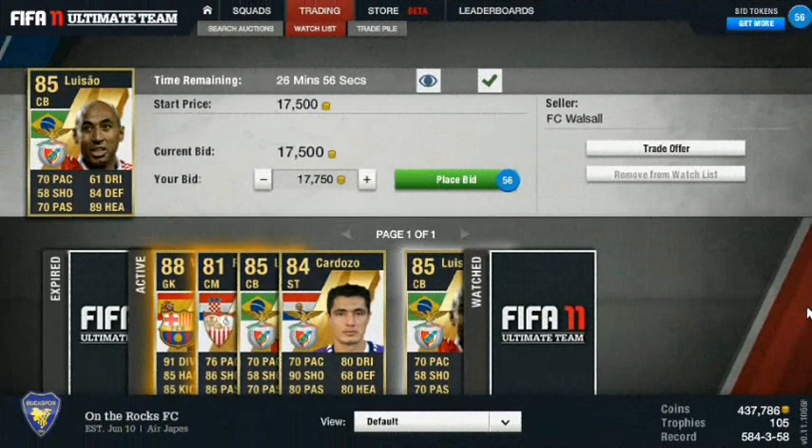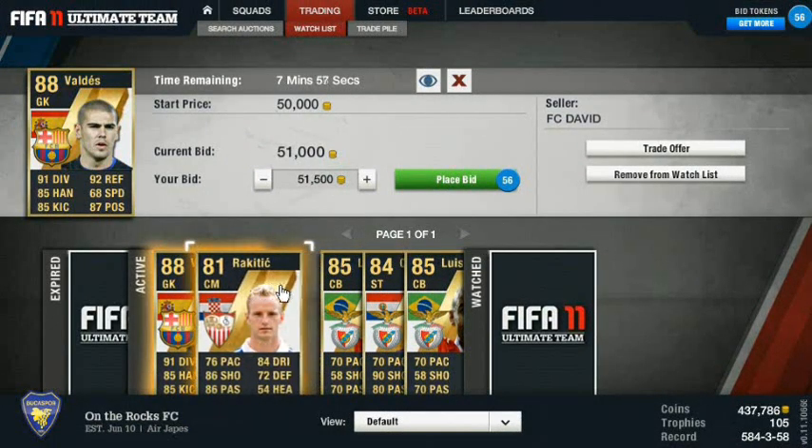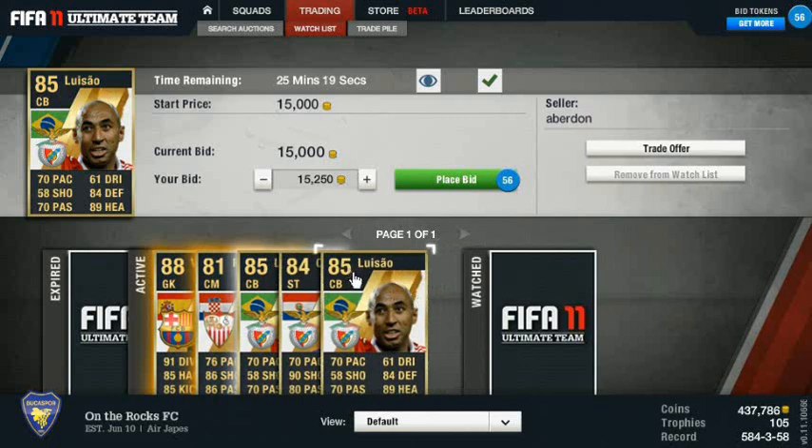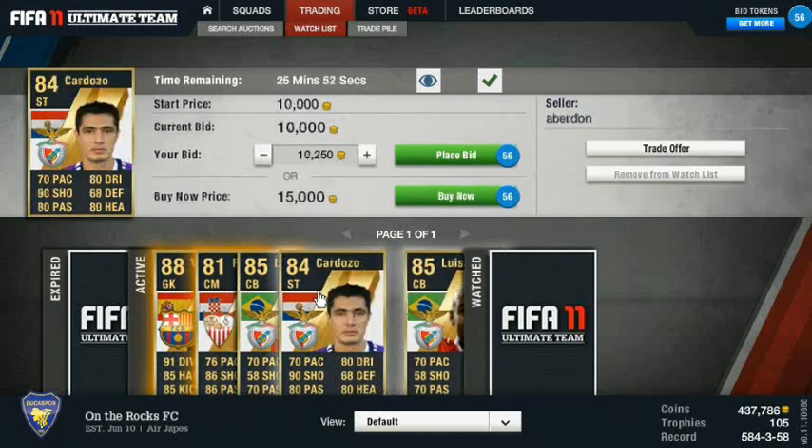I'm back and this is kind of my watch list right now. We got a Victor Valdez team of the year card - he usually sells for 60k, so if I can pick him up there that'd be nice. Rakitic I'd only make a couple k on. These Louis Zows I could sell for buy now at 20, so that'll be a nice little profit. And Oscar - I believe it's Oscar Cardozo - I think I can sell him for probably 13k.